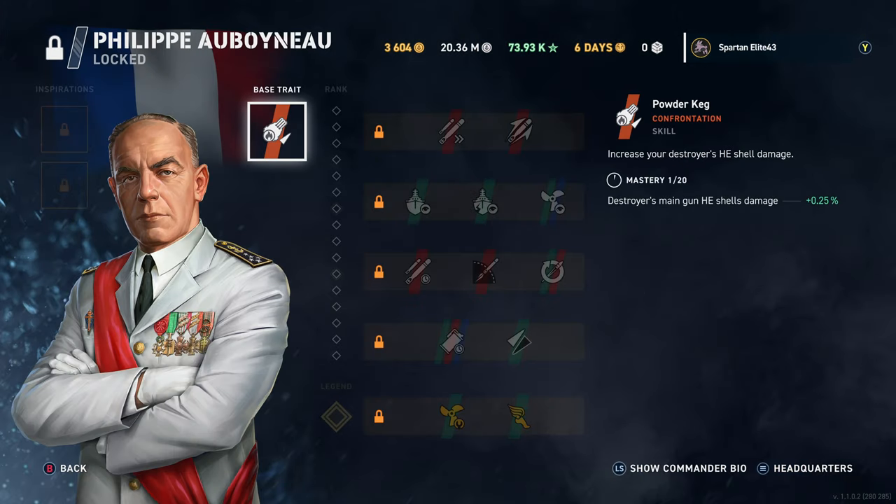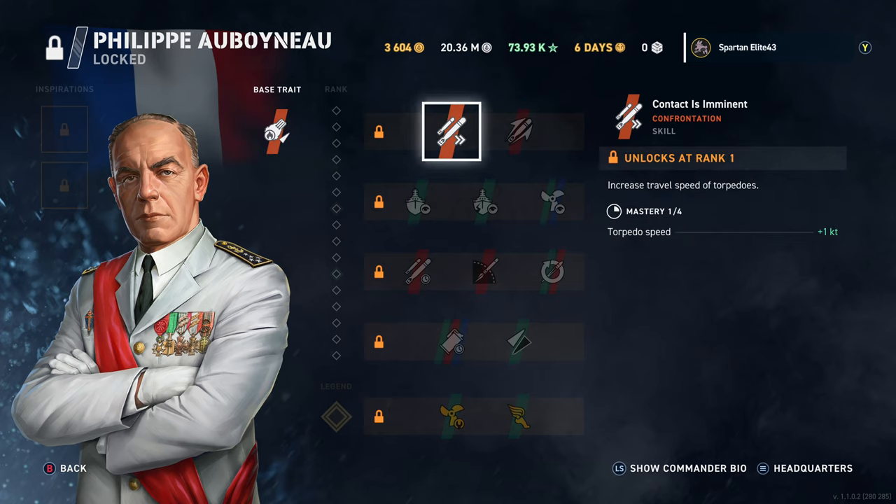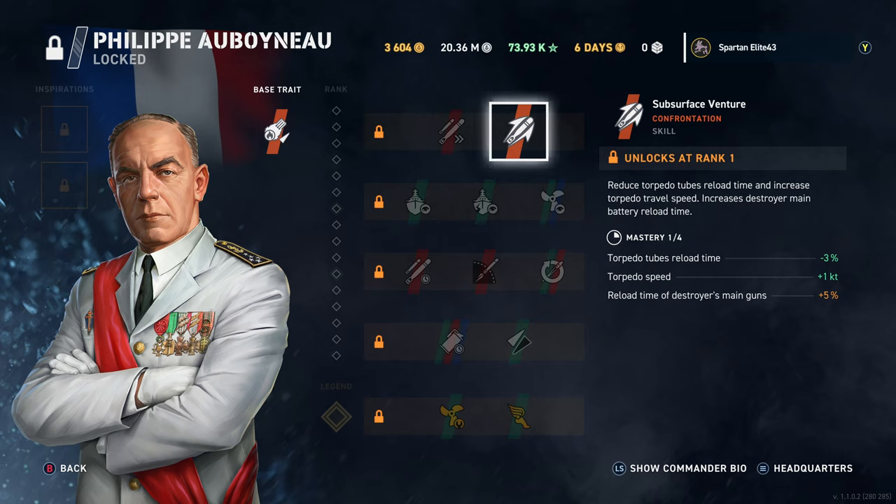Next we've got Philippe — I hope I didn't slaughter that. His base trait, Powder Keg, increases destroyer main gun HE shell damage. Then Torpedo Speed and Breakthrough — this allows you to get your torpedoes back quicker and they go faster, which is a great perk for destroyers, though you do get a nerf to your main guns. My Japanese commander Tanaka has something similar with the Breakthrough perk that makes torpedoes do more damage.